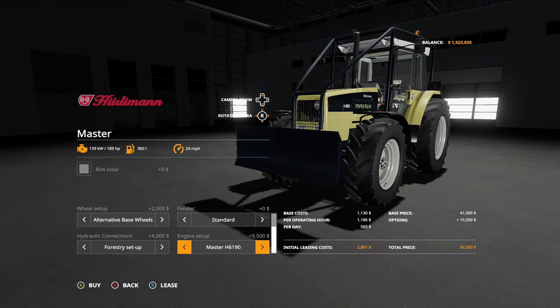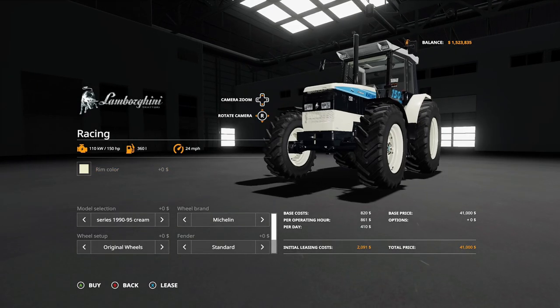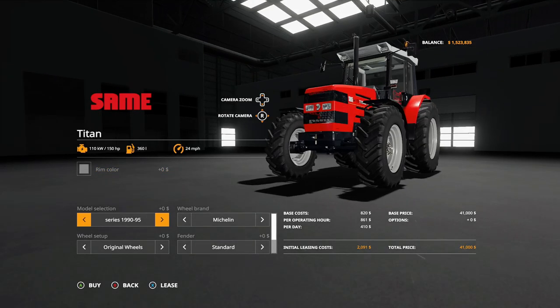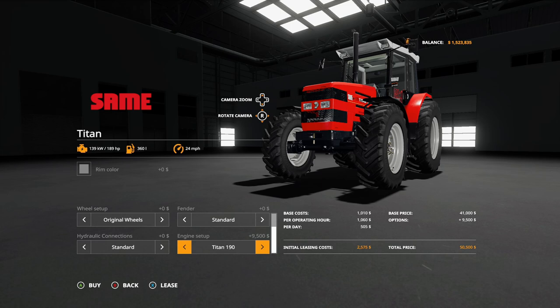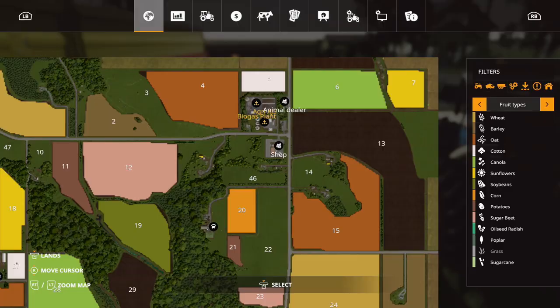Engine options include the master H6165 at 165 horsepower, the master H6190 at 189 horsepower, and back to the regular. The rest of the tractors in the pack are the same — only the engine setup differs, going 150, 165, and 190. The third one also has the Titans configuration.